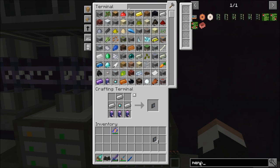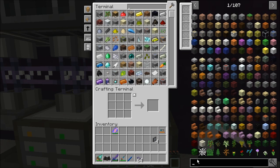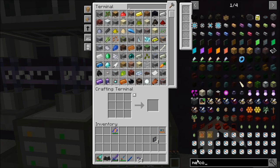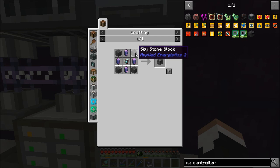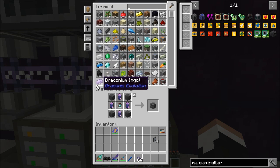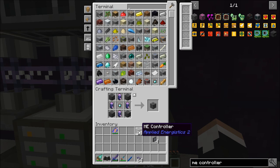We're going to need a memory card — just one. We'll need some cable, and we're going to need to get some controllers, which require Fluix crystals — it has to be pure Fluix for this — plus Skystone blocks and engineering processors. I went ahead and made a ton of stuff off-camera for this. We're going to need probably about 22 of these things for the controller that I want to build.